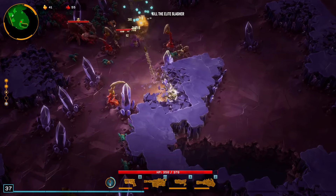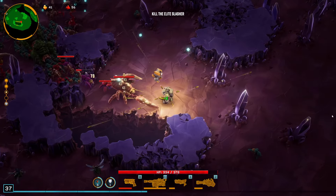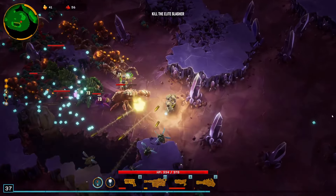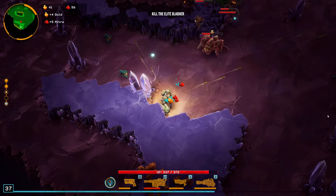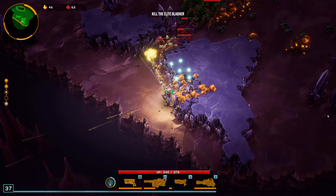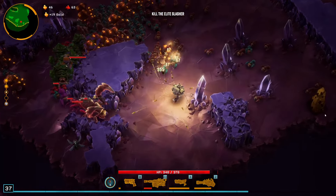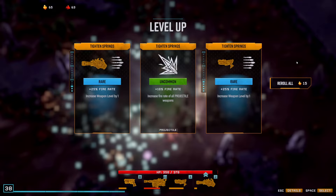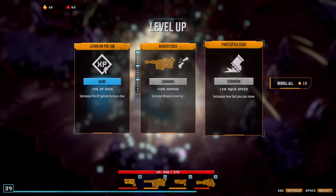I don't know why there's stabber vines everywhere down here. Look at how quickly it just pumps bullets into the elites — it's like four reloads and the elite is going to be dead. That's pretty awesome. Hello, loot bug party! Let's grab some more gold, always useful, always nice to have. This elite is pretty much done.